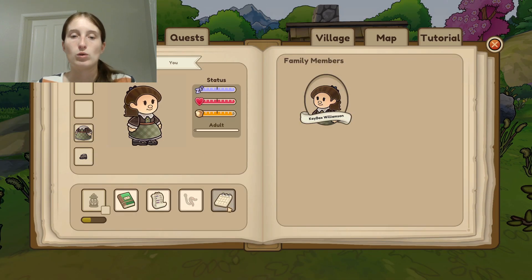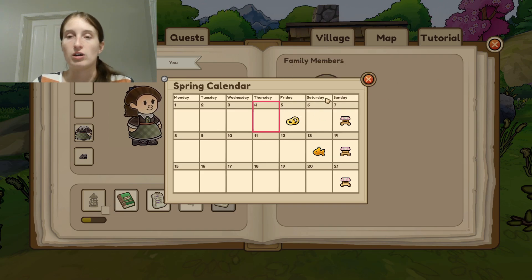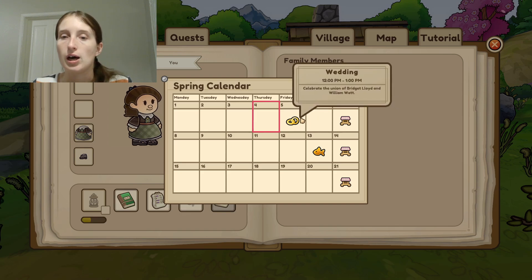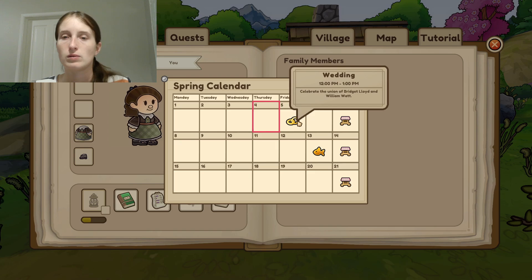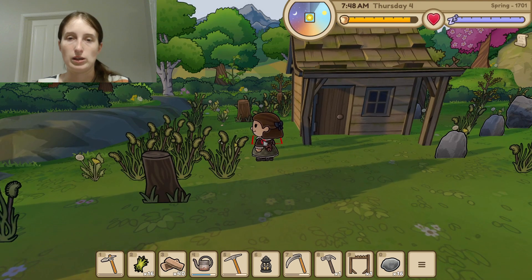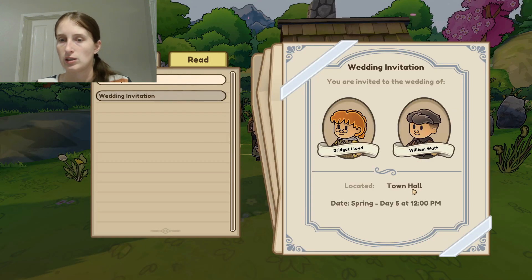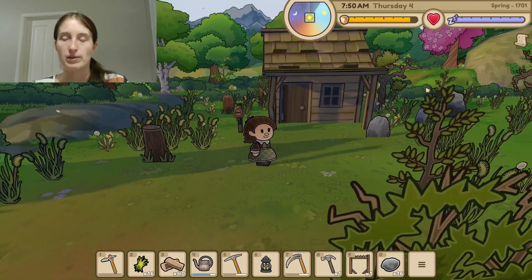If we go to our calendar, does that show up? It does! So that's tomorrow at noon — we are invited to a wedding. Where are weddings celebrated? Does it say in the invitation? It says located town hall. Okay, so we have to go to the town hall.